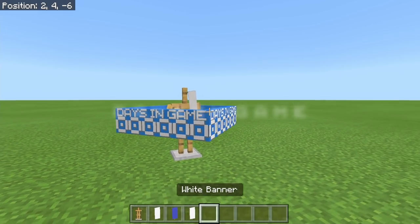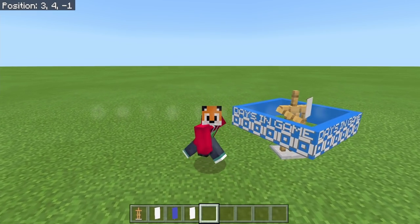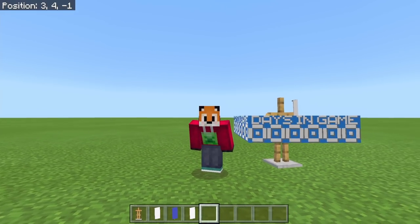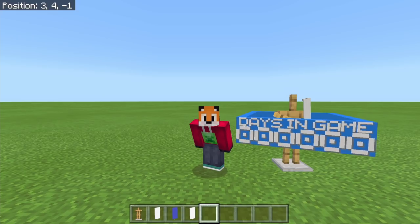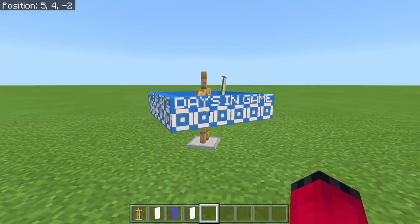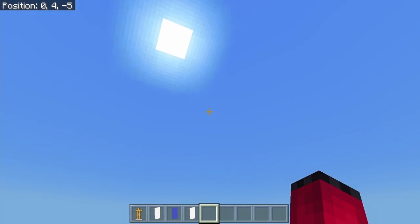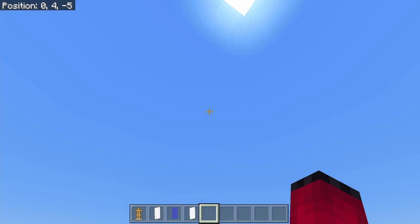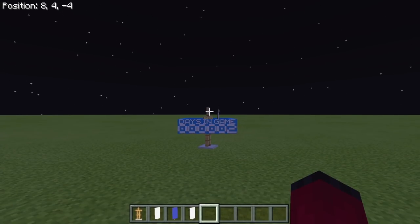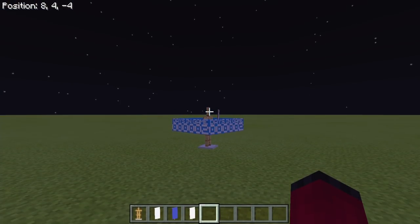Next on the list is days in game — basically how long the world has existed in terms of Minecraft days. There are 24,000 ticks per day. As soon as it gets to midnight it will advance. Turning the daylight cycle on to demonstrate: we come past midnight and get day one, the sun rises and sets, and we go into day two — the moon goes around — and the sun goes down again.